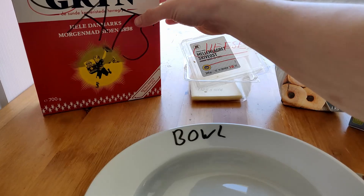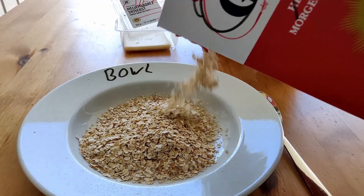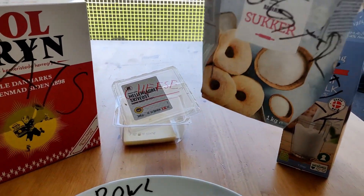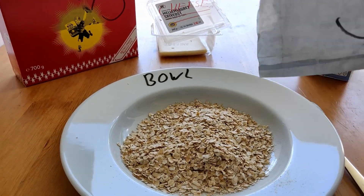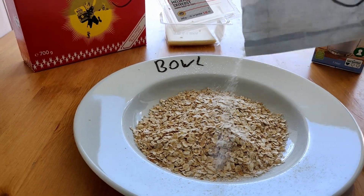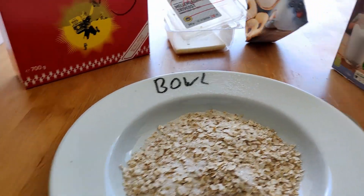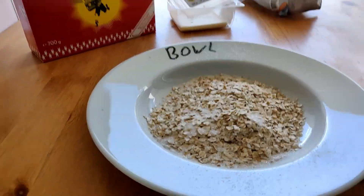First, you want to put some oats in a bowl. Then, sprinkle sugar on it. Then, pour the desired amount of milk.